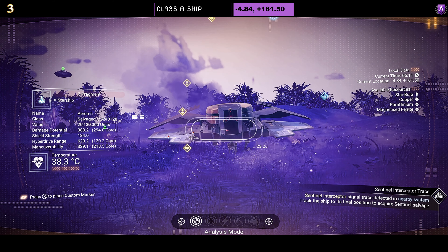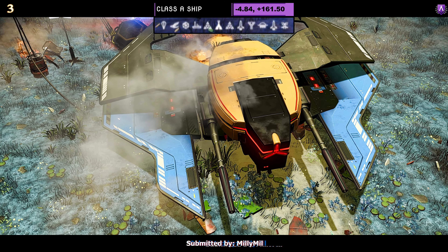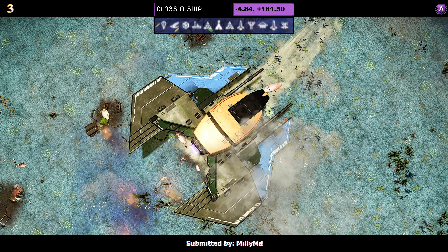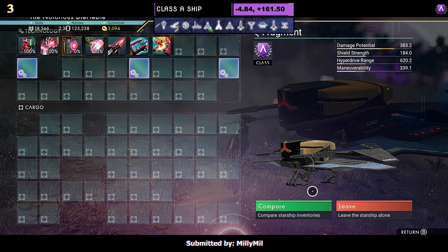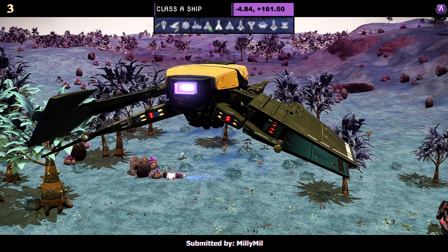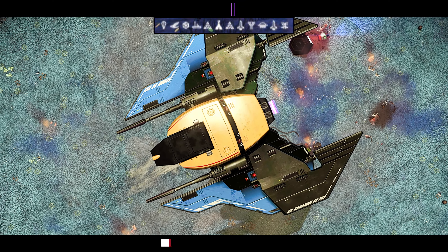Ship number three, a Class A ship submitted by Millie Mill. This one is yellow, blue, and black — very simple style. Just a bug with a dual layer of wings that extend back. The supercharged slots are very spread out on this one; you'd have to upgrade it to S to see where the fourth is. In flight, not much changes as it is so simple — the wings just dip.